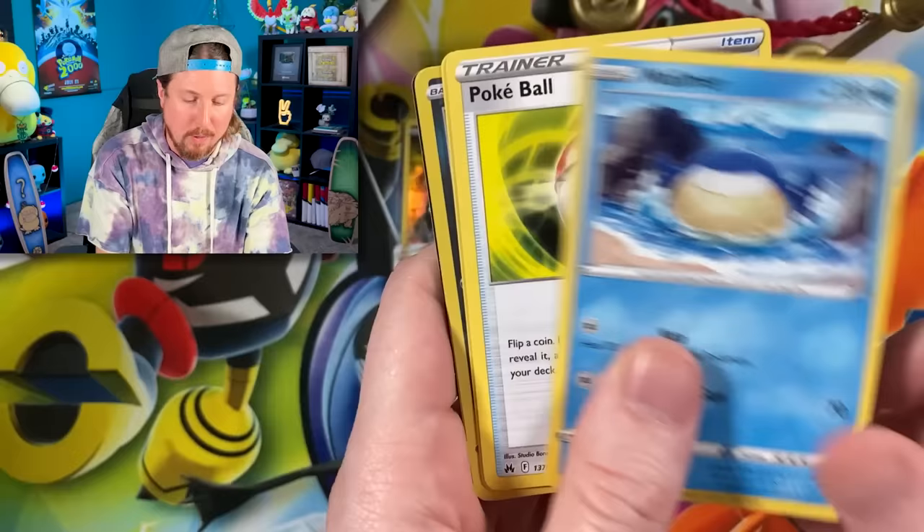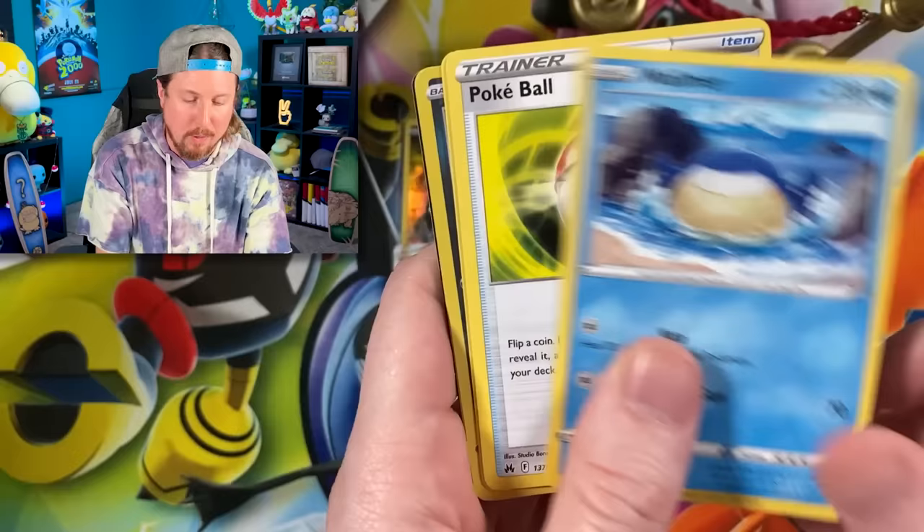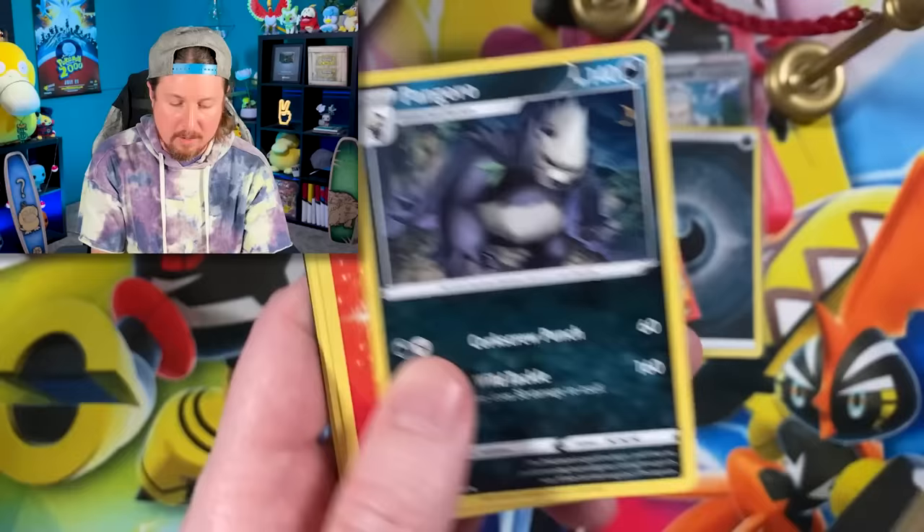Going into the next one — this is the last booster pack for the first Crown Zenith Elite Trainer Box. We got a Tomokazu artwork and Pangoro for the rare, Breaking Family. That's six so far — around that five average — and two that we needed for the binder.